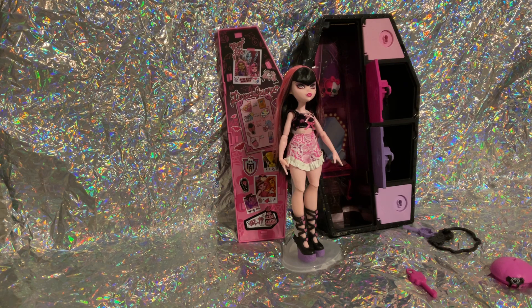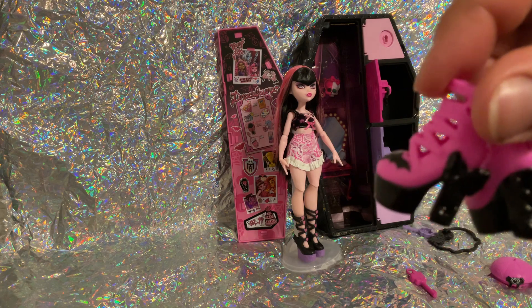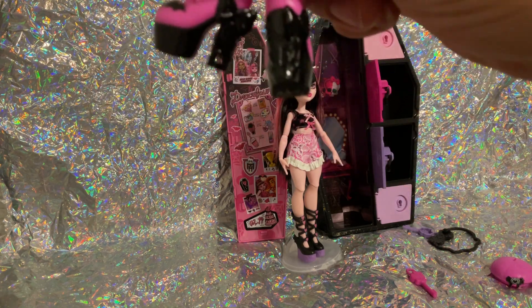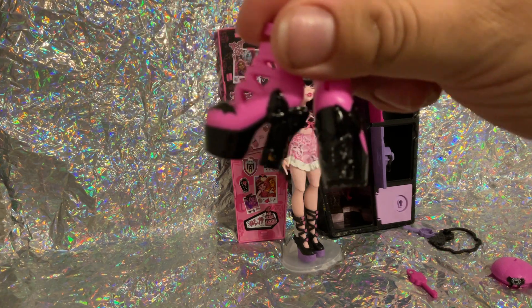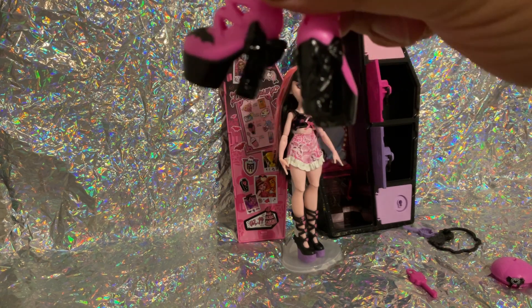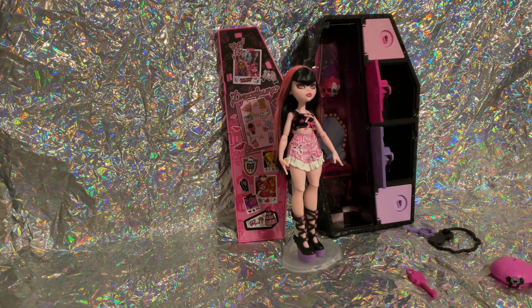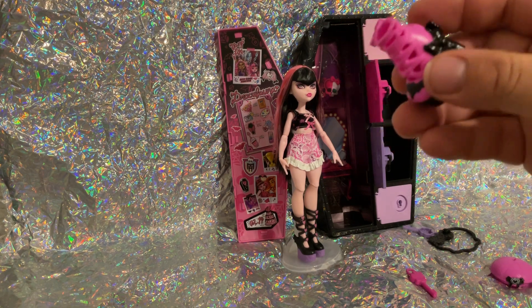Let's see what came in this other one. We get Draculaura's second pair of shoes — heels with a little bat on the front and a little heart cutout through the heel so you can see through it. It also has a heart spiderweb design in the back, a little bow, and some little hearts at the top. Really nice heels.